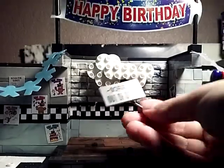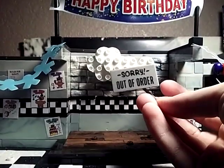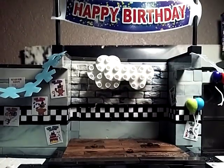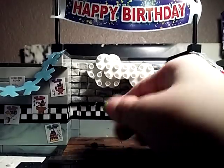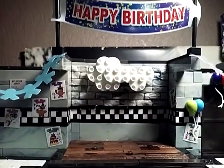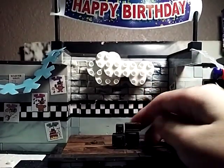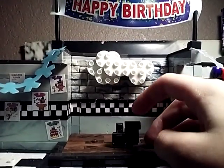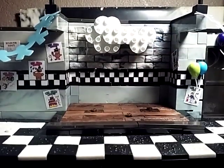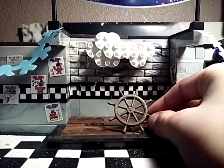Then from the office set we have a pipe, which is really cool. And we have the 'sorry out of order' sign from Pirate's Cove. Then we have your ordinary green and blue balloons. And this TV set — it's from the office.